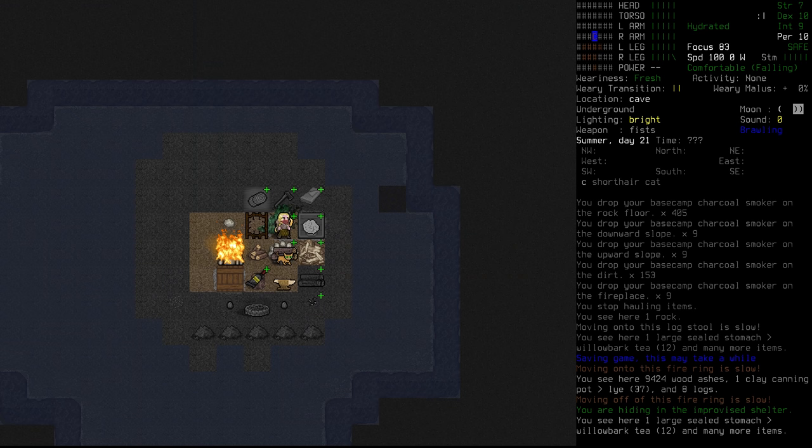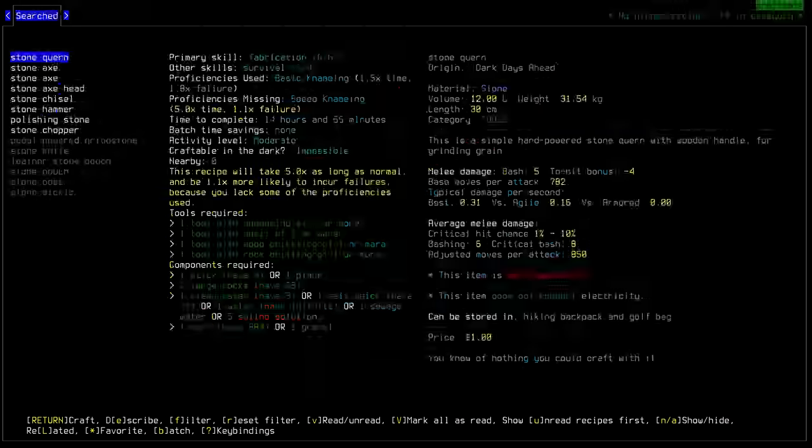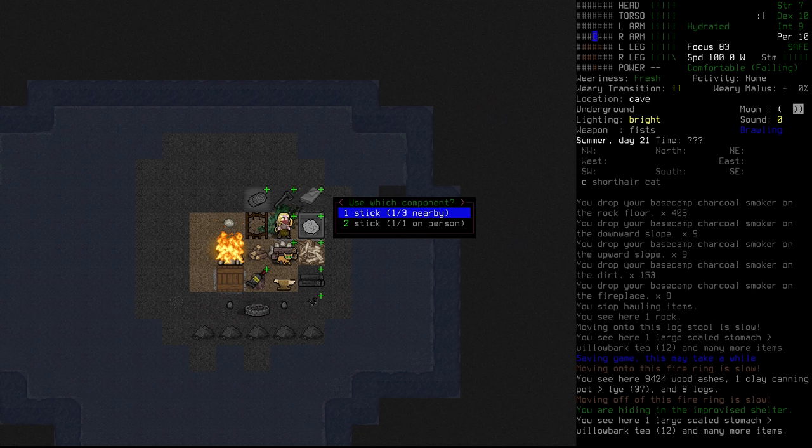I'd like to get that skill up. There's one thing I've been wanting to make for a while — a stone kern. Originally I wanted to make this instead of the mortar and pestle. Even though it's going to take 14 hours, I think it's worth it because it will give us a chance to get our speed napping up. Let's get to it.